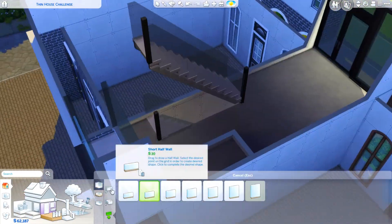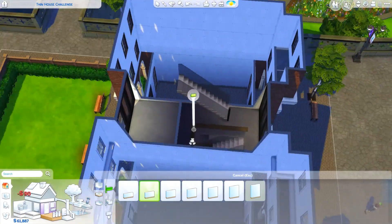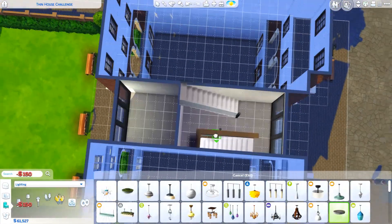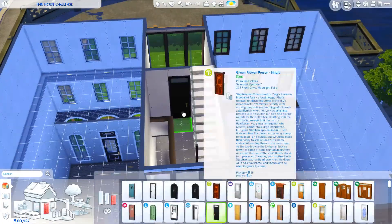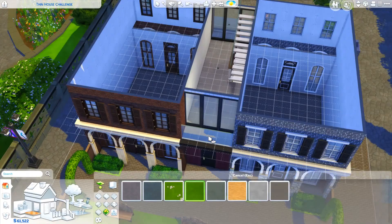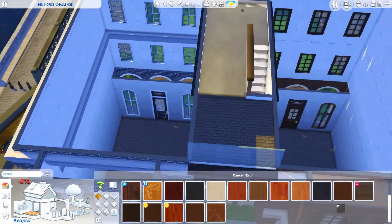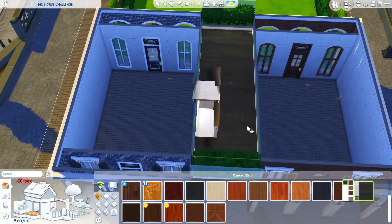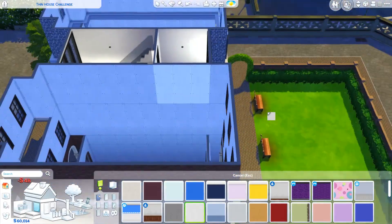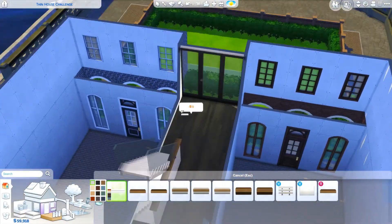This wasn't the easiest challenge, honestly. You guys will see me mess around with the layout quite a bit. I don't really have a problem with the four-story aspect, but the fact that it's only three tiles wide — and we don't have spiral staircases or ladders — made fitting in all the staircases a real pain.